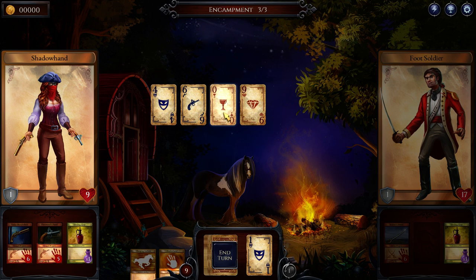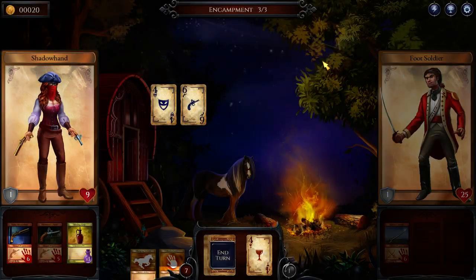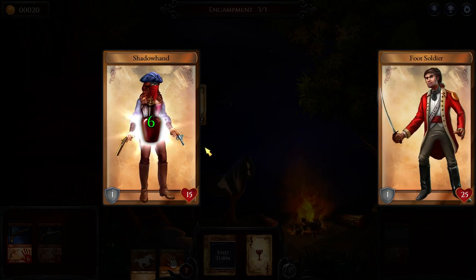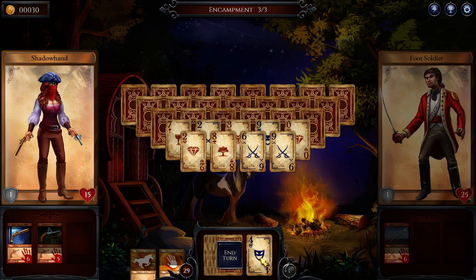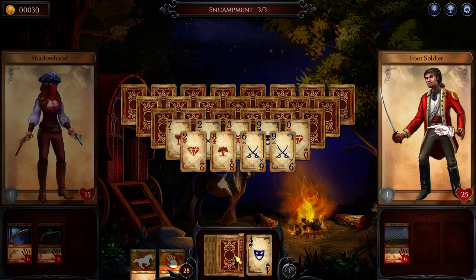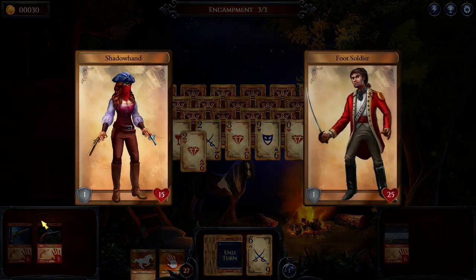On normal difficulty — and there is a hard difficulty — on normal they do occasionally miss a card and their stats are lower. The zero is both a zero and a ten, so you can go from zero to nine. I don't believe the suits matter in any way. Every time you clear a card with nothing underneath it, you get a bit of gold. If we run out of cards on the board or run out of stock cards, we'll get a brand new fresh board and a new set of stock cards.